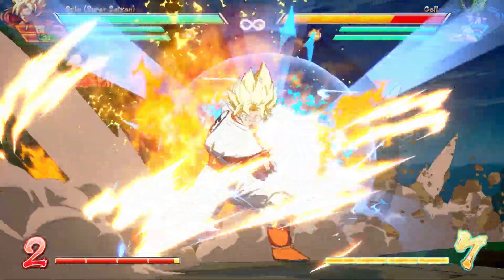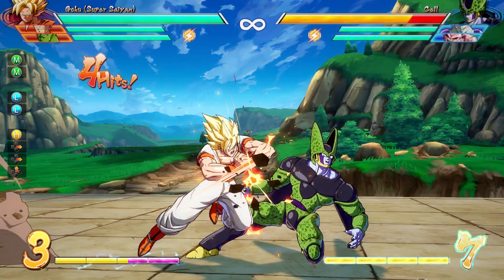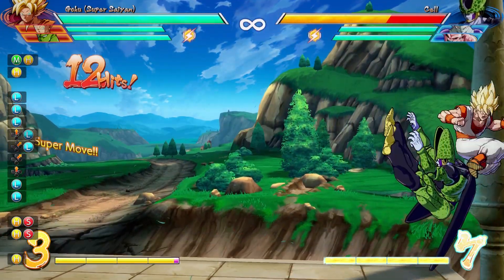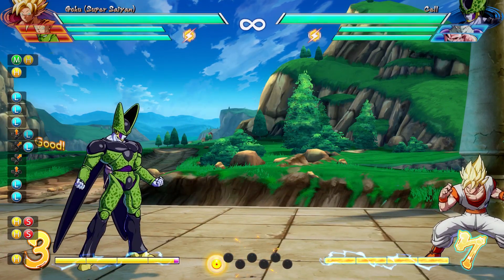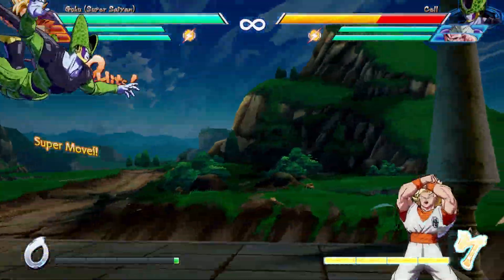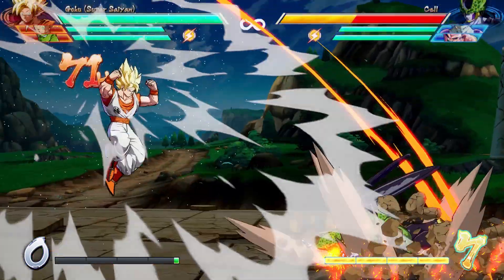The next combo is what I call the Quick Damage combo — to get some quick 4,000 to 5,000 damage with minimal effort. Jump, heavy, light, light, medium, medium, heavy, standing heavy, chase, light, light, jump cancel, light, light — smash them — vanish, then go for either super. With level 1 you can do up to 4,305 damage, and with level 3 you can do 5,102. That's all in Goku's arsenal.